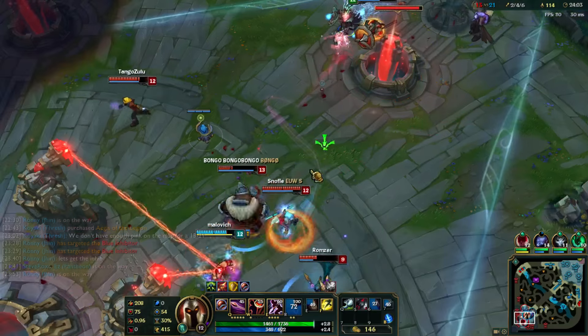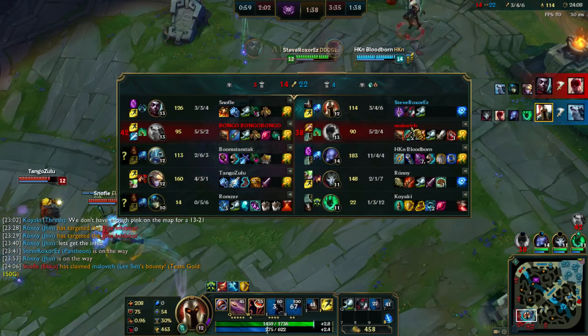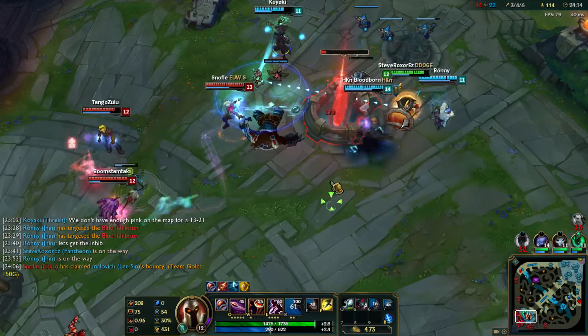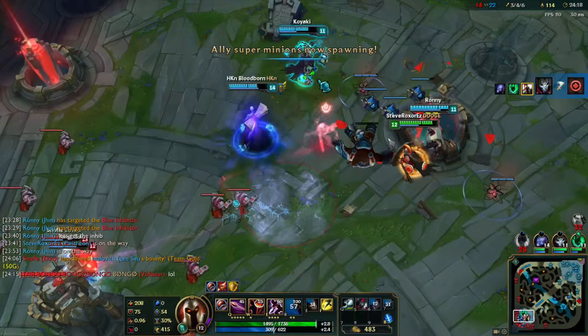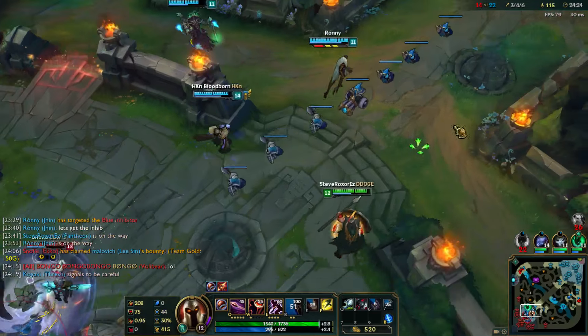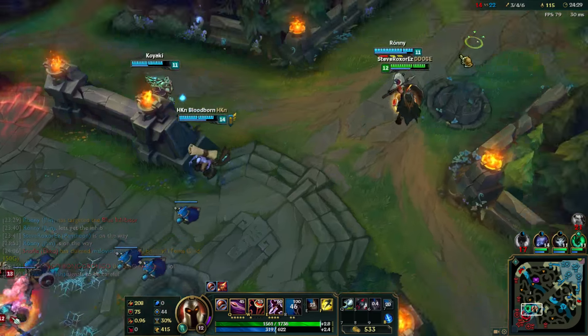Whoa, what's going on here? Leeson went insane. We got the Volibear — was he fed? Kind of. Nice. Fizz gets the ultimate on Trash by mistake I think. Let's just go back now. We might have to turn if Ryze gets caught there, but he didn't, so it's all good. That hook was actually really close.